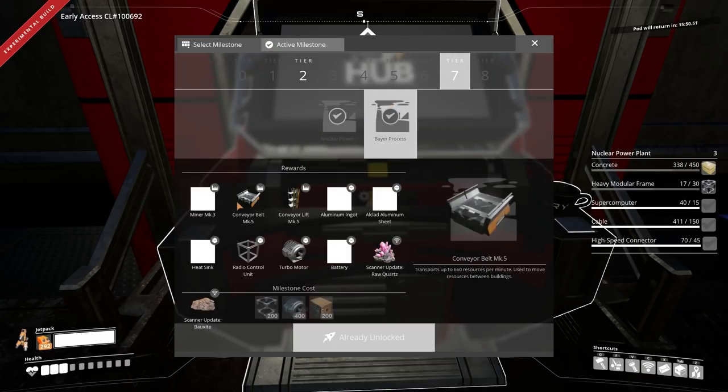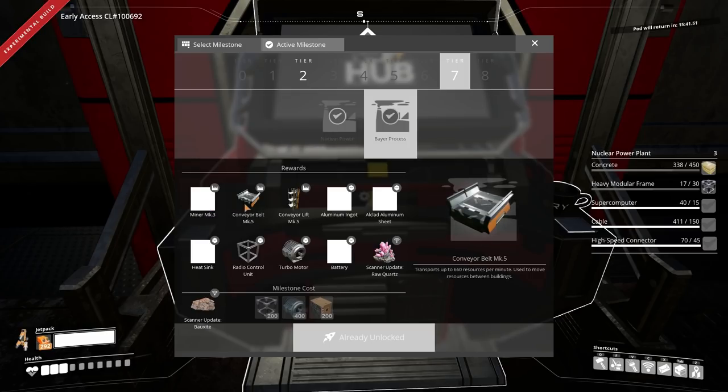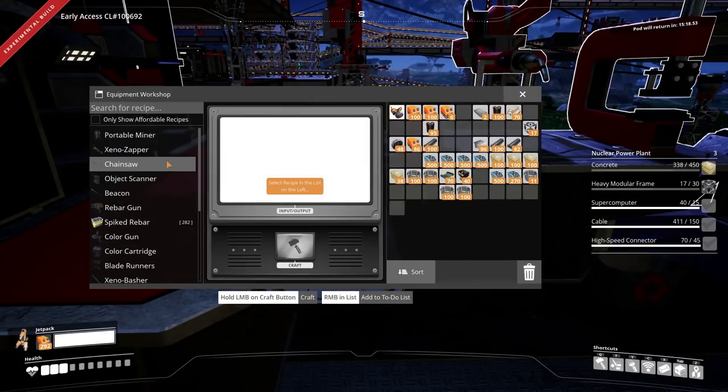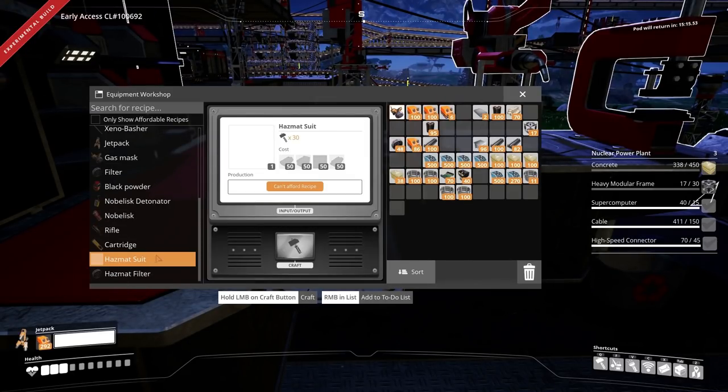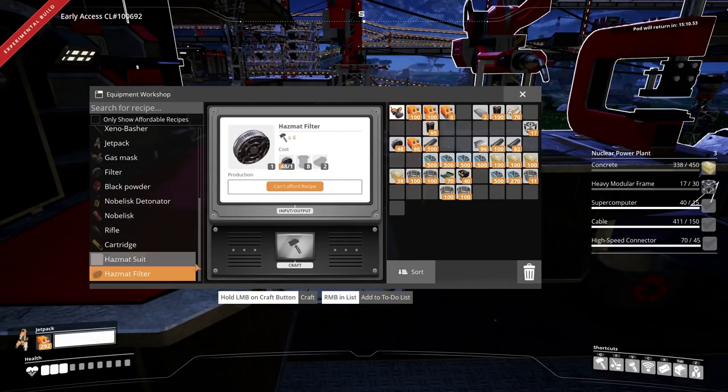So now we have a Miner Mark 3. The normal extraction rate is 240 resources per minute; the Mark 5 belt is 660 resources per minute — that's absolutely insane. Conveyor lift, aluminum ingot — oh, they're made from bauxite. Alkali aluminum sheet, that's what I needed for the suit. I wanted to make the hazmat suit before doing any nuclear reactor stuff.